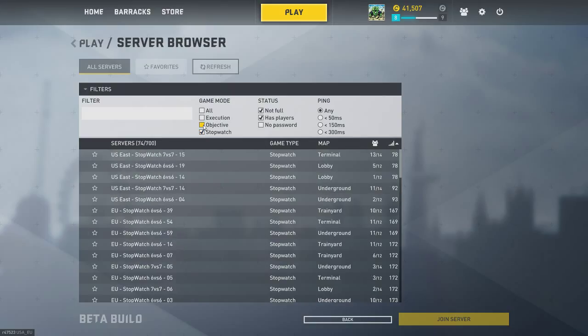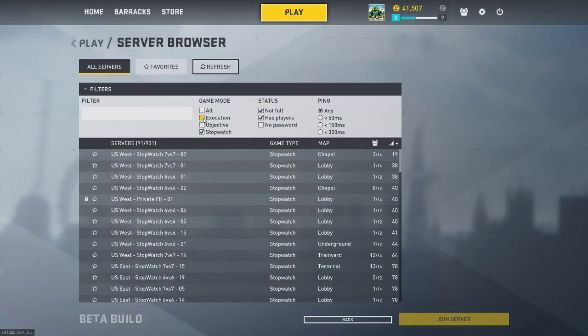In the server browser you have options. Right now they're doing an alpha test on execution — it's 12 rounds, two-minute rounds, and it's first to eliminate the opposing team or to destroy the objective with your C4. If the other team defuses it, they win. It's kind of like Counter-Strike — counter-terrorists versus terrorists — it's pretty much the same thing.